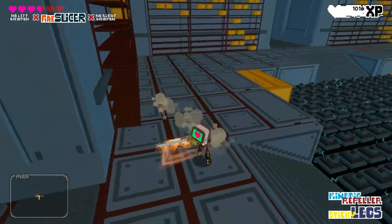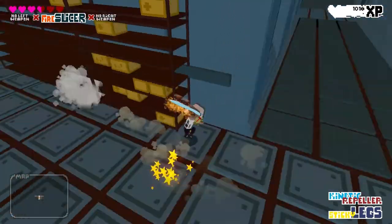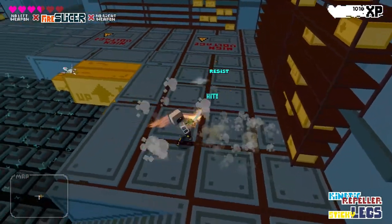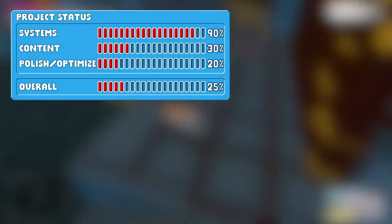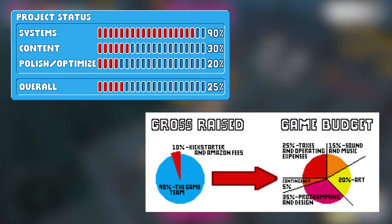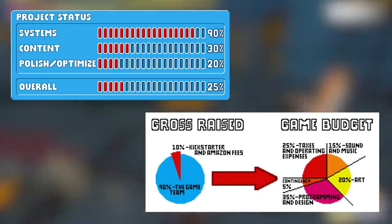Another thing that really sells a Kickstarter to me is honesty. Not just telling me facts like there are going to be 20 enemies and 17 levels, but actually giving me insight into the project — talking about the status of the project, the money, and how it will be used in an honest manner. Heart and Slash does both of those things by giving a nice chart of the actual status of the project, showing it to be about 25% overall complete, and talking about the money with a nice breakdown of where it will go and exactly how they plan to use it. Really encouraging to me as a potential backer.